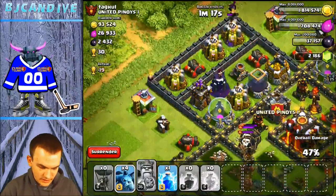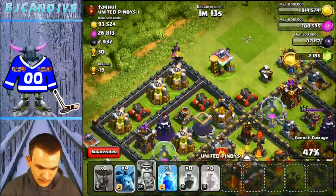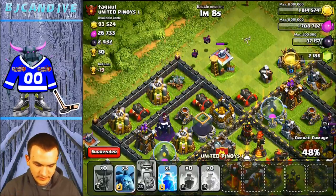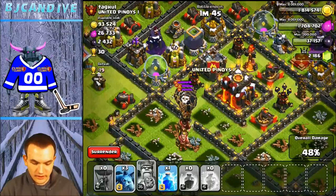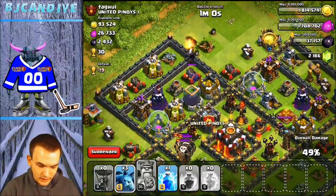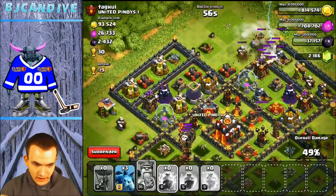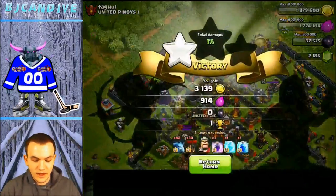We don't even need to use that lightning spell. Look at that — that was terrible. If we had my queen though, I think we could have had that easily. 49%. I've got a lightning spell — I'm just going to use it. Nice clutch. That's only 10 trophies though. We need the two stars, man. We've got to start pumping these out.